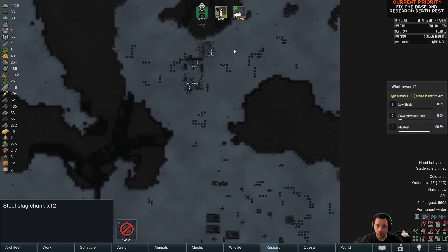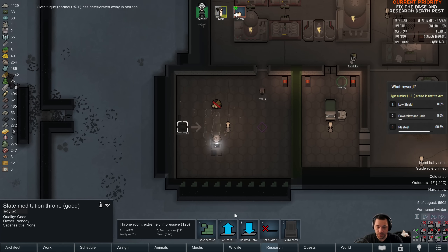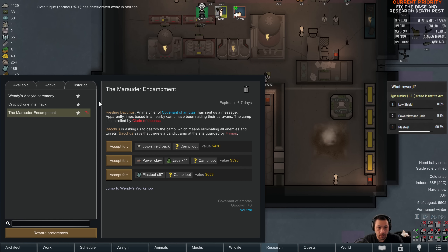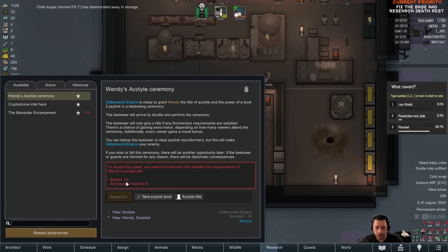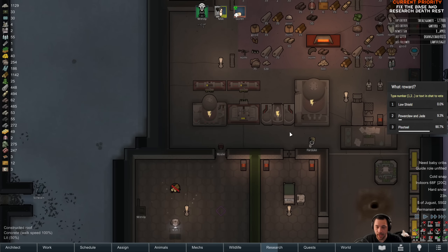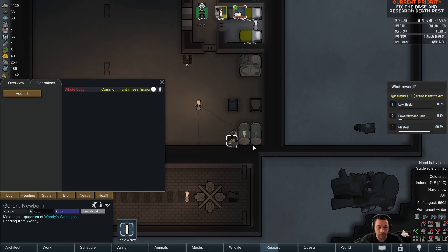I can assign the throne for meditation. And then also the quest for the Acolyte Ceremony — as soon as the last brazier is built and lit, I can do it. So it's a pretty low priority; I don't really care about that at the moment.